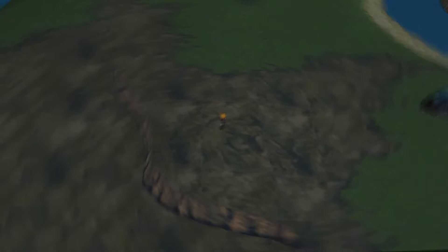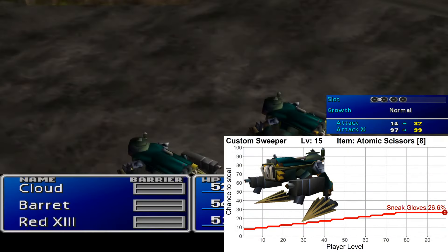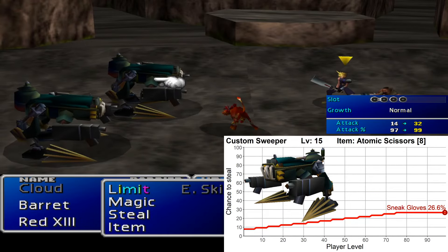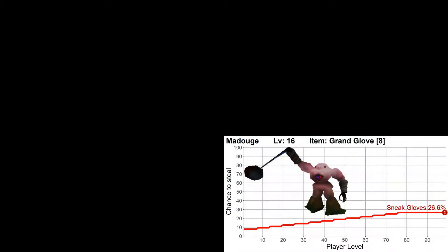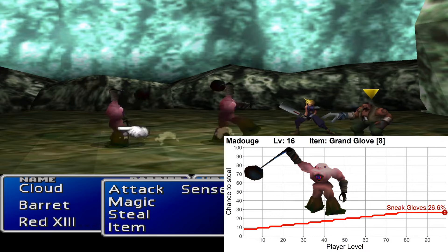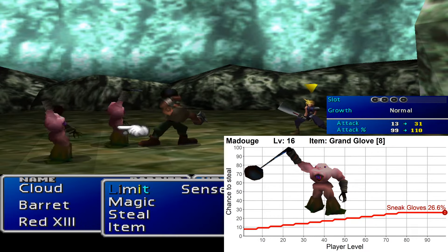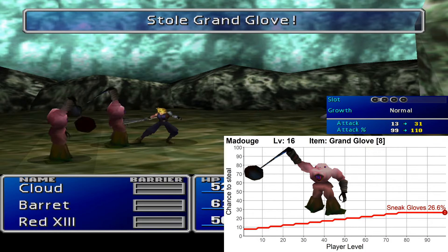After exiting Midgar you can find the Custom Sweeper on the dirt area, and it has the Atomic Scissors. This is Barret's best weapon at this point, with 32 attack, 4 magic, and 4 slots — his best weapon until you reach Yuffon. The next useful steal is in the Mithril Mines from the Madug enemy. It has the Grand Glove, a weapon for Tifa with 31 attack, 6 magic, and 4 slots, and it is her best weapon until you reach Yuffon.